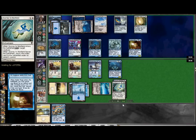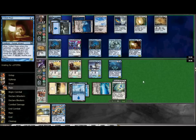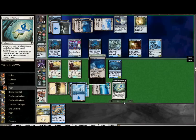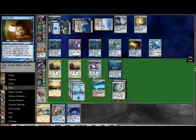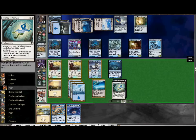Then he plays a Trinket Mage and he's going to get out another Golden Urn - actually he gets the Expedition Map first, pardon my remembrance. Puts down a Wizard Replica - it's really just kind of blue post junk, basically. The Wizard Replica is okay at this point in time, especially since I'm playing Cloud Posts as well. Having that two mana available is not going to be hard at all.